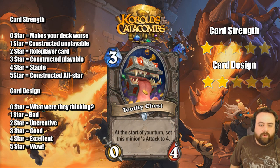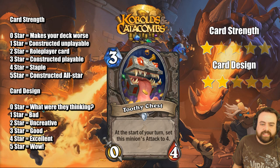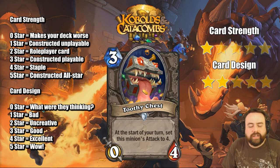Toothly Chest here, 0/4 for 3. At the start of your next turn, set this minion's attack to 4. Not a good card, not much to say here.